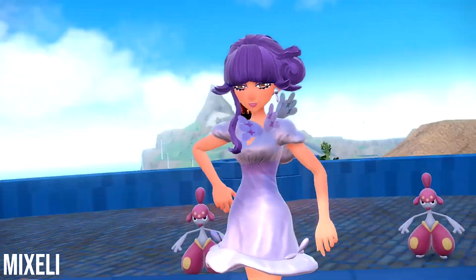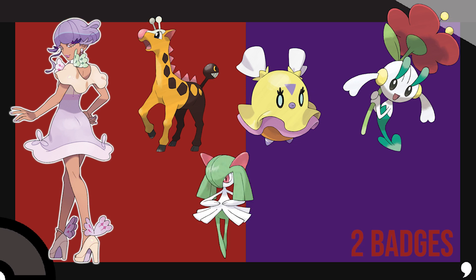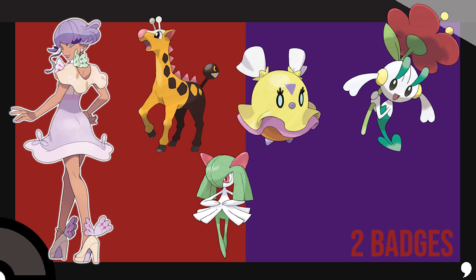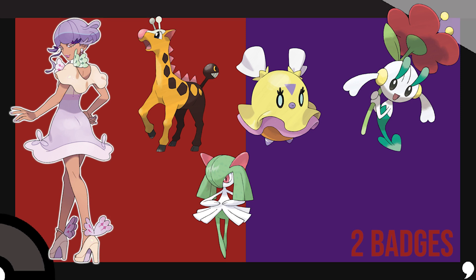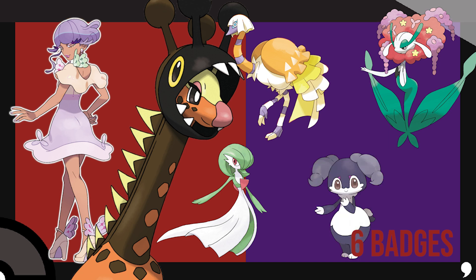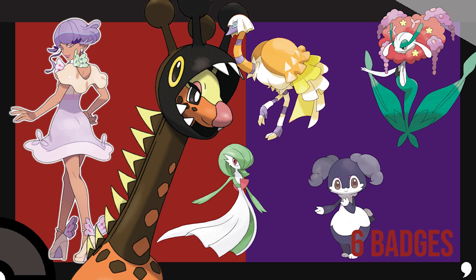Gym Leader 7 is Tulip, the Psychic-type Gym Leader. Her weakest team will be Girafarig, Flittle, and Floette. Team number 4 will have Kirlia, since she uses Gardevoir in the original game. The final addition will be added when she's faced 7th — it'll be her normal team with a female Indeedee added. I chose it so it could set up terrain for her team, giving a new dynamic to make her battle a bit more unique than the other Gym Leaders. I thought this would be cooler than giving her a Gallade like they did in the postgame.